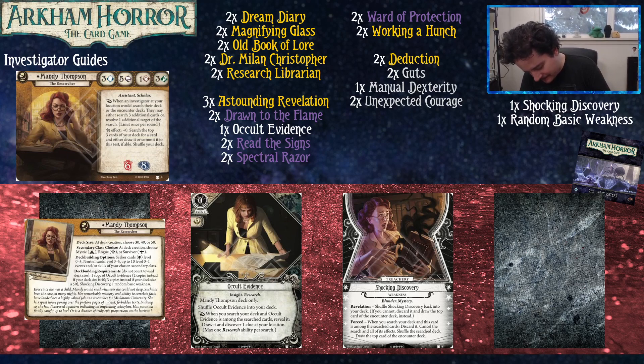Mandy Thompson is a yellow investigator from the Dream Eaters expansion with a great stat line — actually just incredible. Three brain, five book, one fist, three foot. You've got five in your good stat, one in your bad stat, and three in the defensive stats. I don't think you could pick a better stat line for a yellow investigator with that one-fist tradeoff.